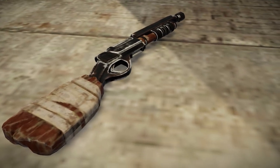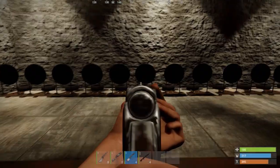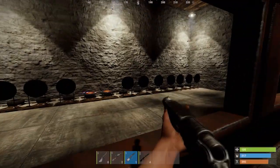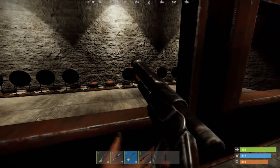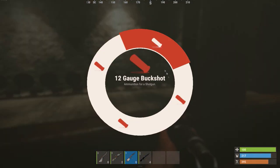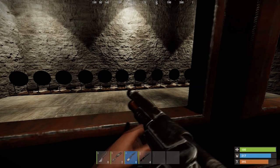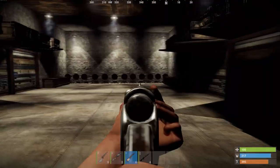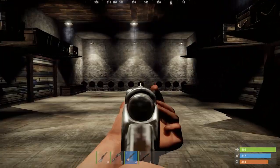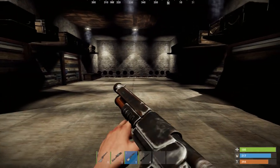The pump shotgun can be found in military and elite crates, but you will most likely have to go to a locked crate to get it for sure. It holds six bullets and deals the most damage, making it one of the best shotguns in the game. If you put a 12-gauge slug in it, it pretty much makes it impossible for somebody to run away from you if you have them in your sight — a super powerful shotgun to have while raiding and counter-raiding.